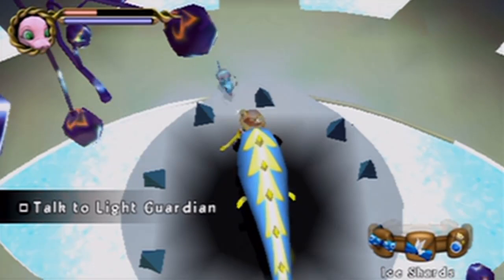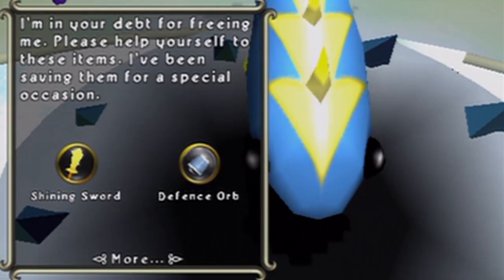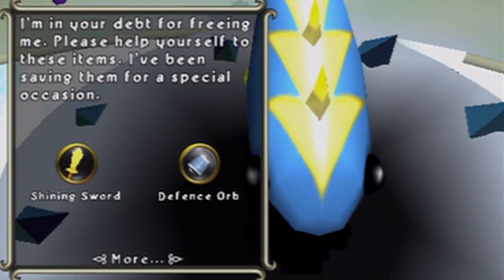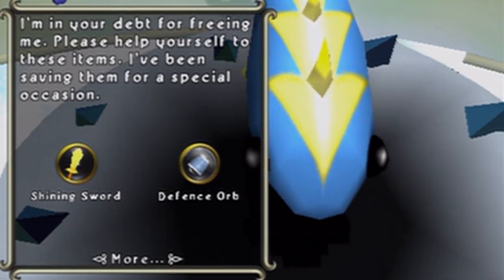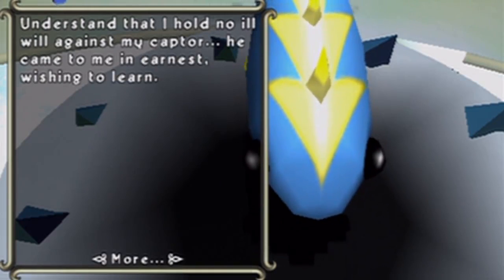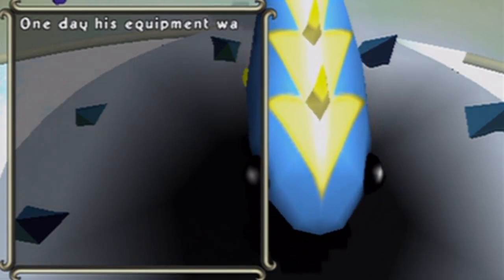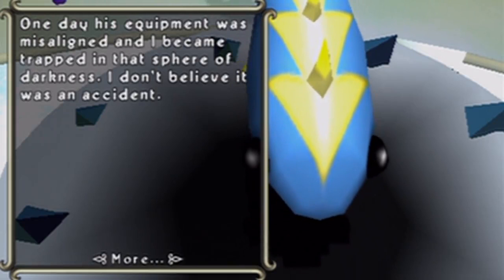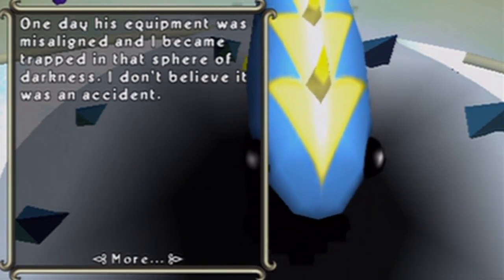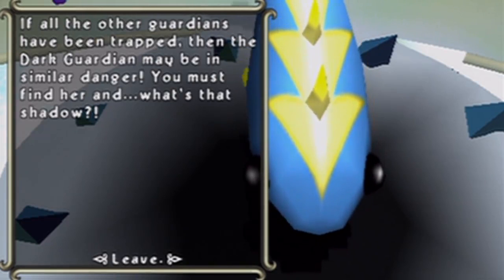Anyway, let's talk to this guy — the Light Guardian. She says: 'I'm in your debt for freeing me. Please help yourself to these items — I've been saving them for a special occasion.' A shining sword — oh boy, another one — and a defense sword. 'Understand that I hold no ill will against my captor. He came to me in earnest, wishing to learn. One day his equipment was misaligned and I became trapped in that sphere of darkness. I don't believe it was an accident. If all the other guardians had been trapped, then the dark guardian may be in similar danger.'